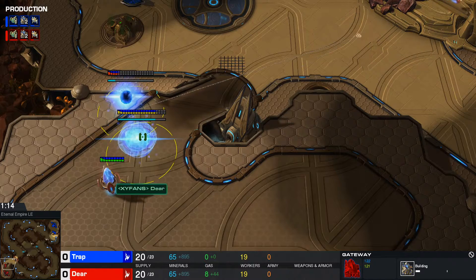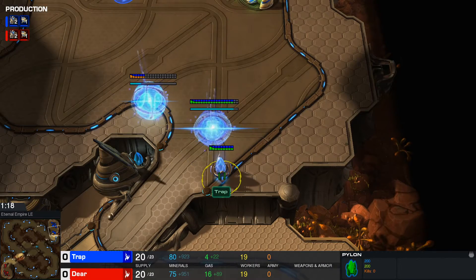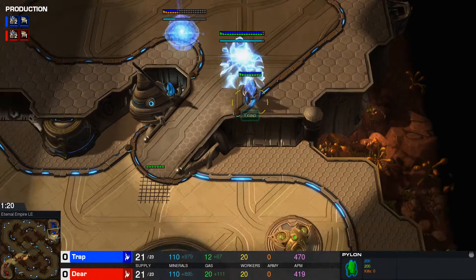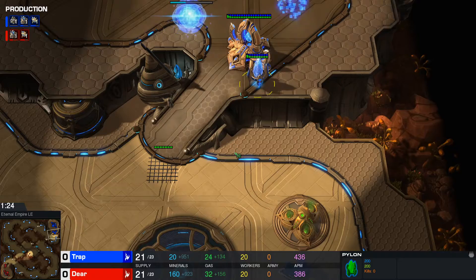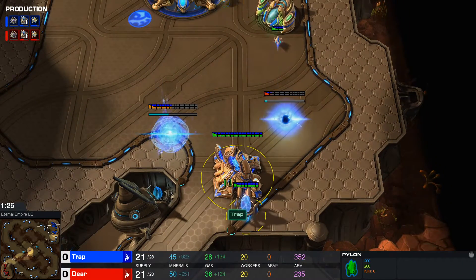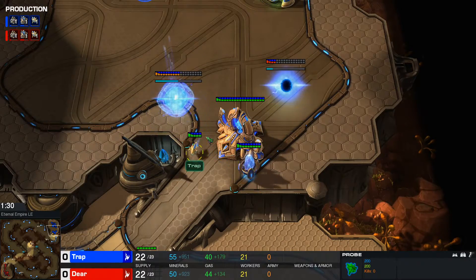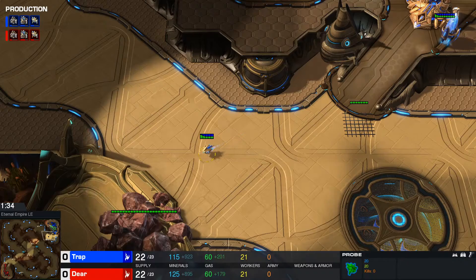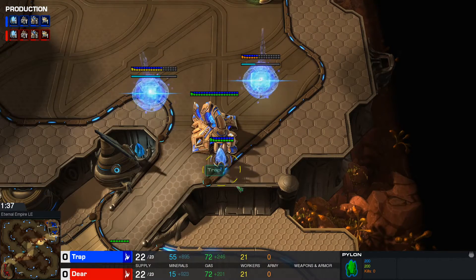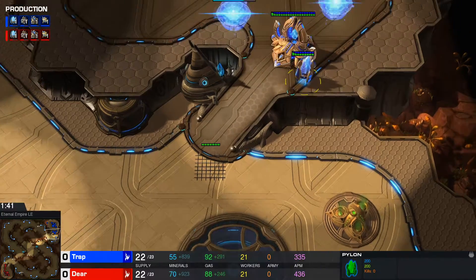Both of these gateways are a little more vulnerable, but the main thing that this pylon does is that you can build a battery on the low ground without needing a pylon there. You might be wondering why that's necessary. The reason why that low ground pylon is so good is in case you're planning on actually proxying your second pylon — it's very nice to still be able to build a battery without having to build an extra pylon on the low ground.